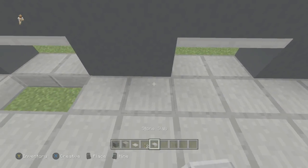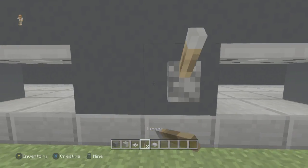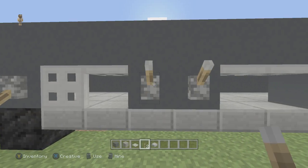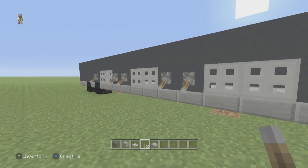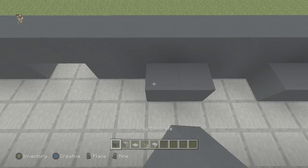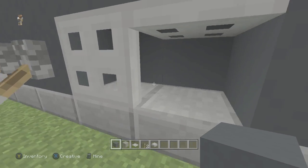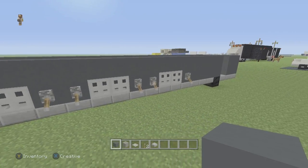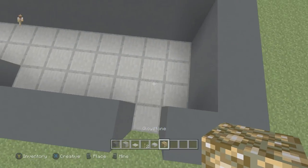We can fill this back in with our stone slabs. If we go around to the front and use our levers, when we close them they're going to open the storage containers - it's going to make the tour bus really functional. We're going to go back in and take gray concrete to cover up the holes on the inside, so that when we flip the switch it just looks like a little storage container. The color is going to be the exact same.